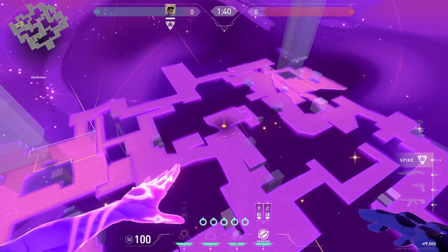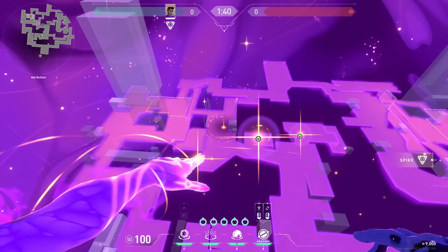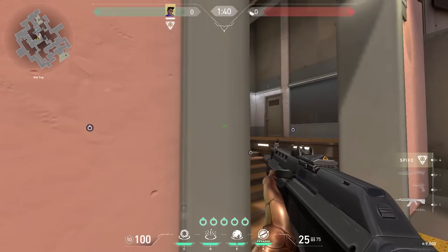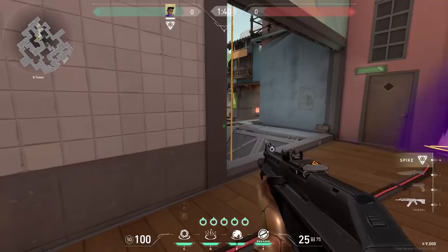For mid to B on Split, use one star at the vent room, one star in the middle, one star in the corner, one star at CT's stairs, and one star further out. When you push B, smoke the vent room, stun the middle — don't forget to check the right side. Then use your black hole in the corner, use your other smoke at stairs, and you've got site for free. Then retract the smoke from CT so you can jump down and plant the bomb.